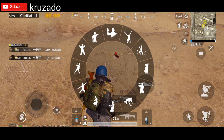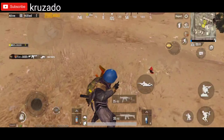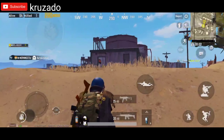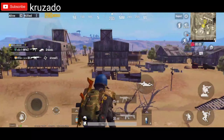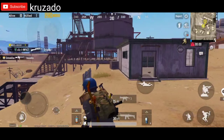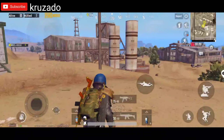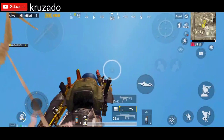Remember to subscribe to the channel. I'm also providing a bonus tip — a bonus trick that works as a glitch. You can see the flare guns on the ground, and the right location is near the two tanks and this house. Take a screenshot and use it in your next match.